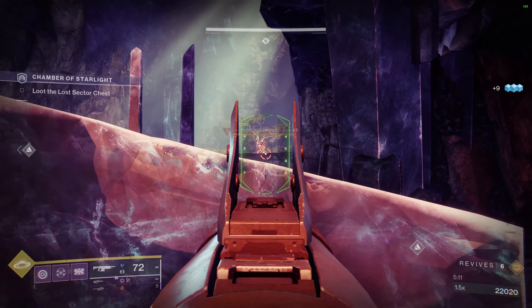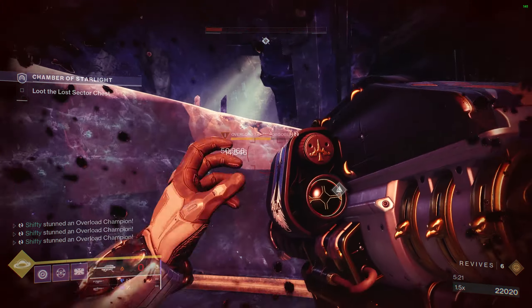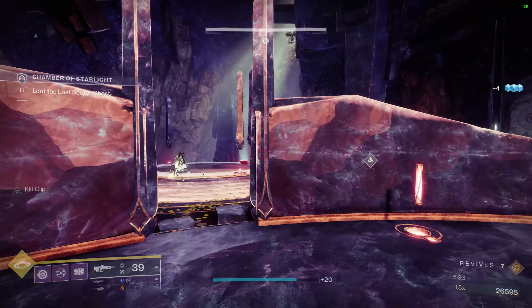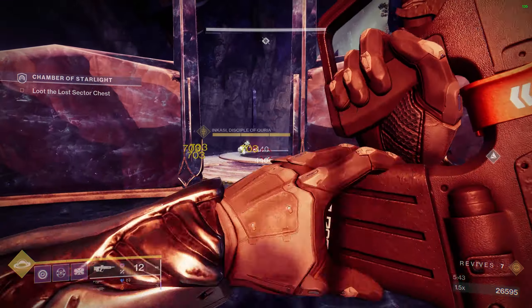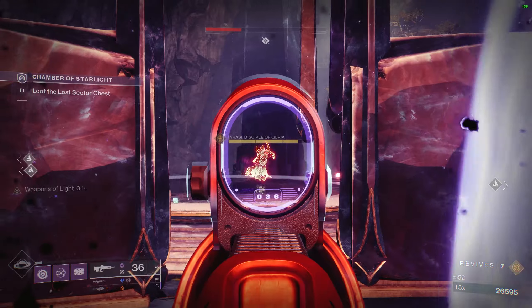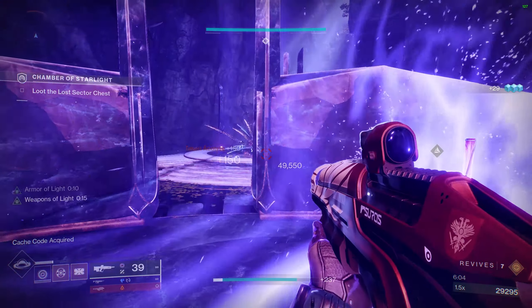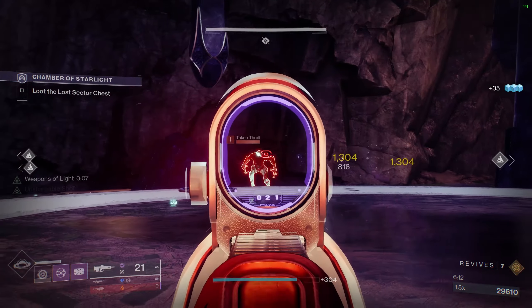Here's where another rocket launcher might struggle — I'm going to stun the Overload and immediately fire two rockets, which takes it out. If you're using something else you might struggle a bit unless you have decent reload speed. I'm going to pop my bubble; if you're on a Warlock you could use Well of Radiance, if you're on a Hunter you could use your Tether. I toss a grenade for the weaken effect, then rocket the boss and rocket it again. More enemies spawn in the middle — I rocket those as well. Now that the room is cleared out I go ahead and open the chest.